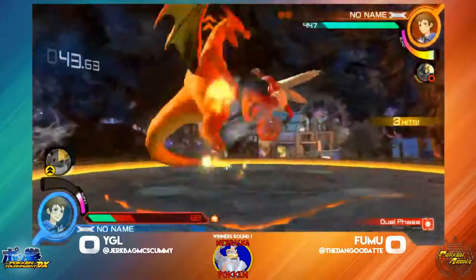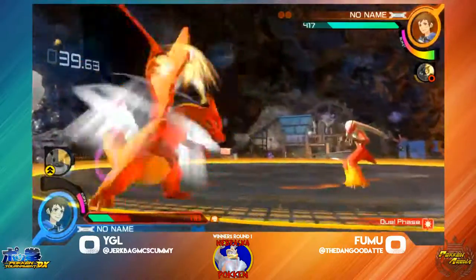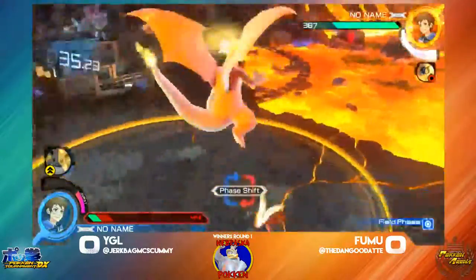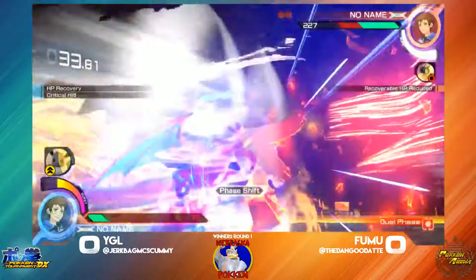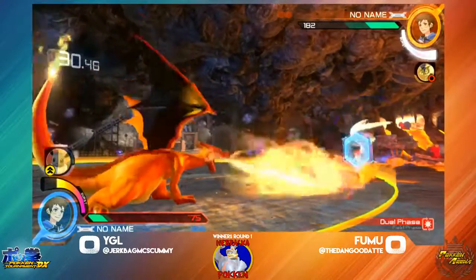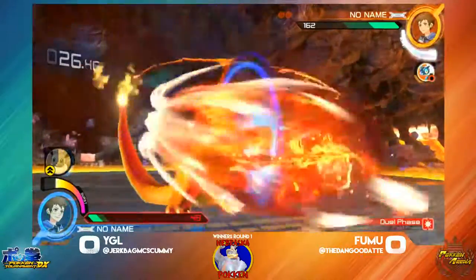And here comes a nice combo with his A block. Nice defense right quick. Nice predictions — I think it really worked out. Alright, YGL trying to do some nice things with Point Thrower.